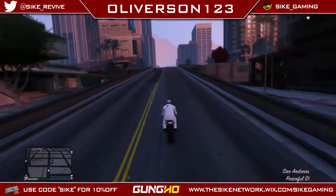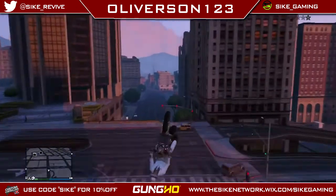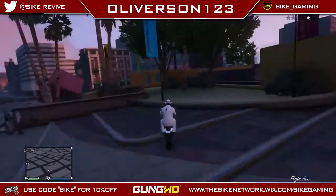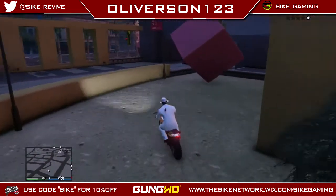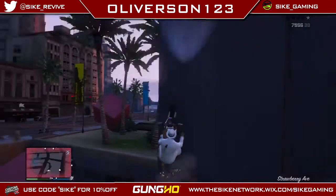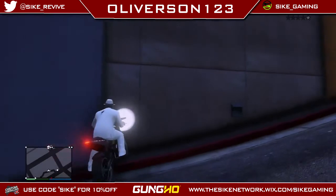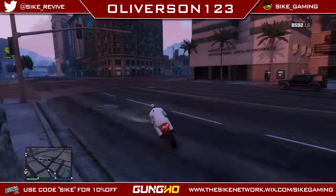That mention of hostile takeovers is hinting towards heists. At the bottom of the news article they say to stay tuned about the upcoming Business Update event weekend, as well as more info to be revealed on future updates including online heists, a capture creator update, new assassination missions, new flight school missions for story mode, and a lot more. Rockstar has now consecutively put out two updates in the past two months with the Valentine's Day Massacre and now the Business Update, which is really good.